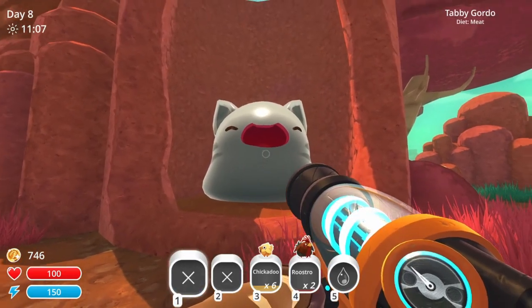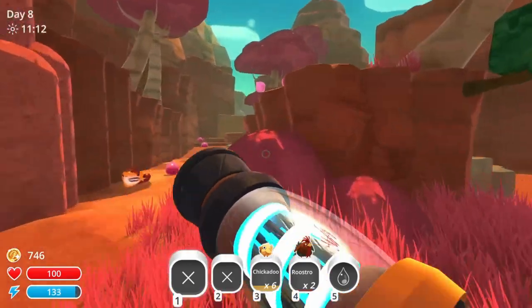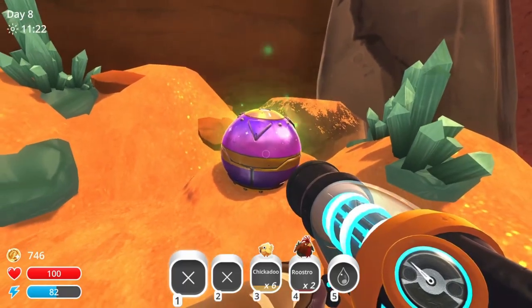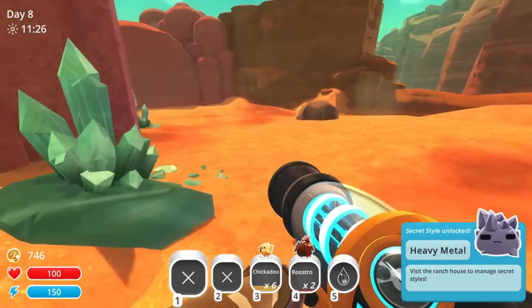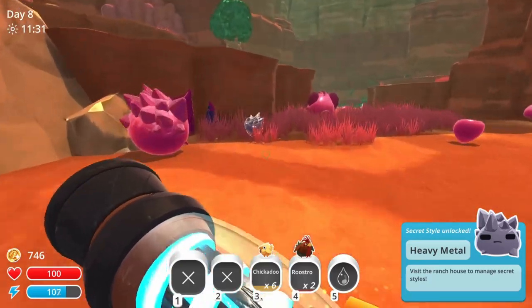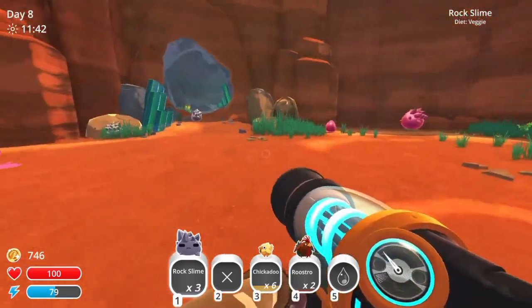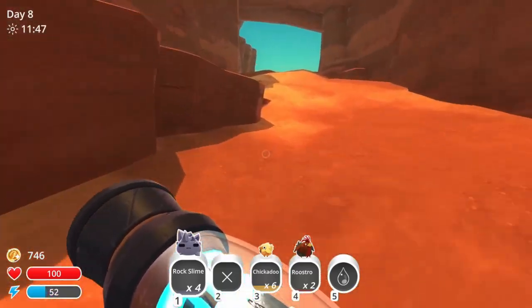Hang on — a new pod! What do we get? Heavy Metal — that's for the rock slimes! Let's see how they look. They're kind of metallic and shiny — they're actually quite cool. I think I'll keep my rock slimes like this for a bit at the very least, but I do like the original blue ones. I'll have to see how I feel.